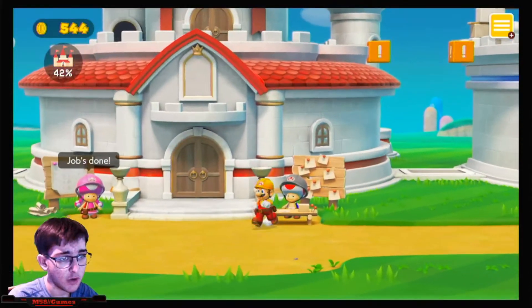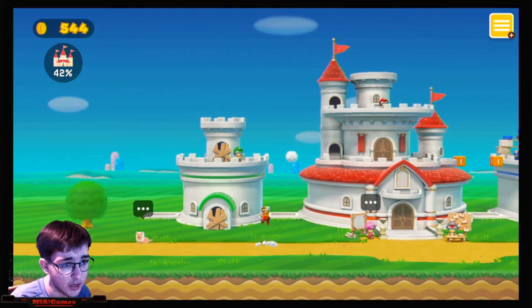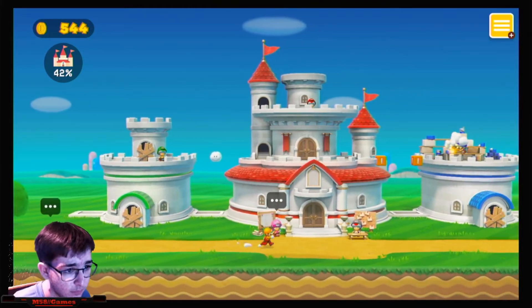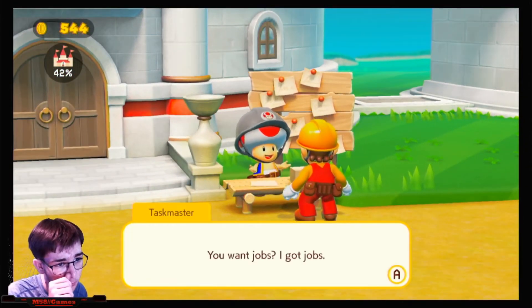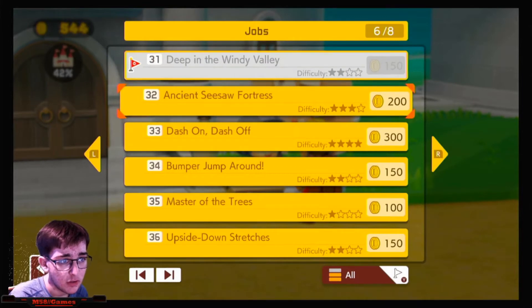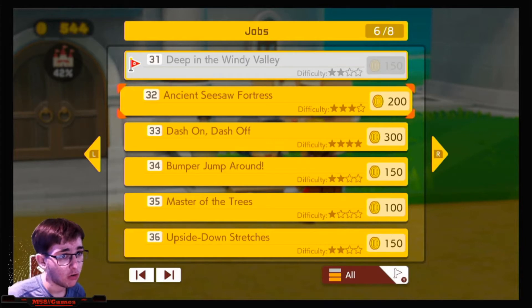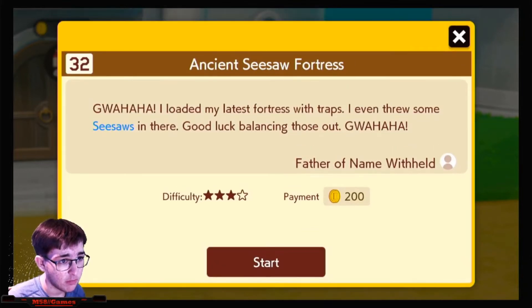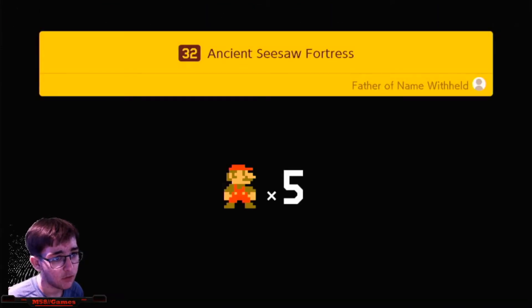Whoa — the west hall second floor has just gotten done! I can't believe it. Now I think we are going to play one more level this episode, and that will get us halfway done with the east hall. Thank you Mr. Toad — we're going to play 'Ancient Seesaw Fortress'.